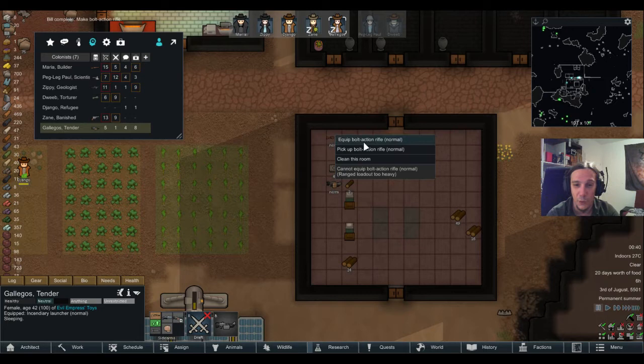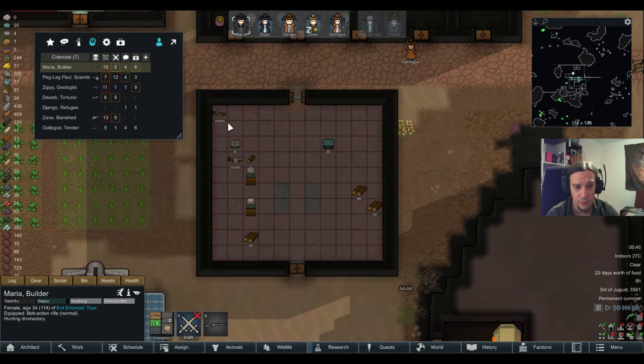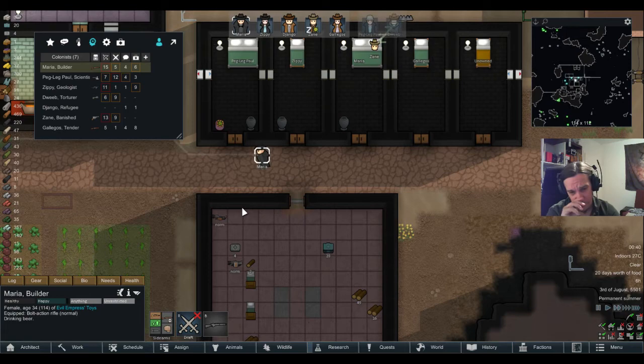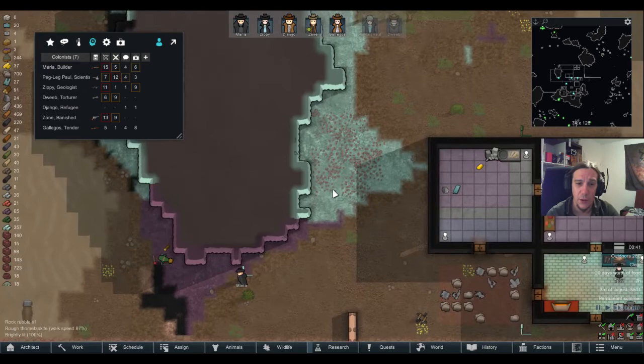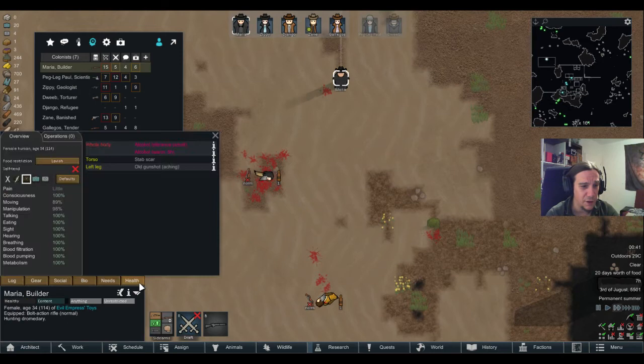Galagos, you got your bolt-action rifle — that really makes me happy. The incendiary launcher is quite cool too. Maybe — let's try that as well. I really should consider increasing loadout weights a little bit just to make the use of tools possible. I keep forgetting to do that. Maria is picking up some beer and going to hunt some dromedary — that's my girl.